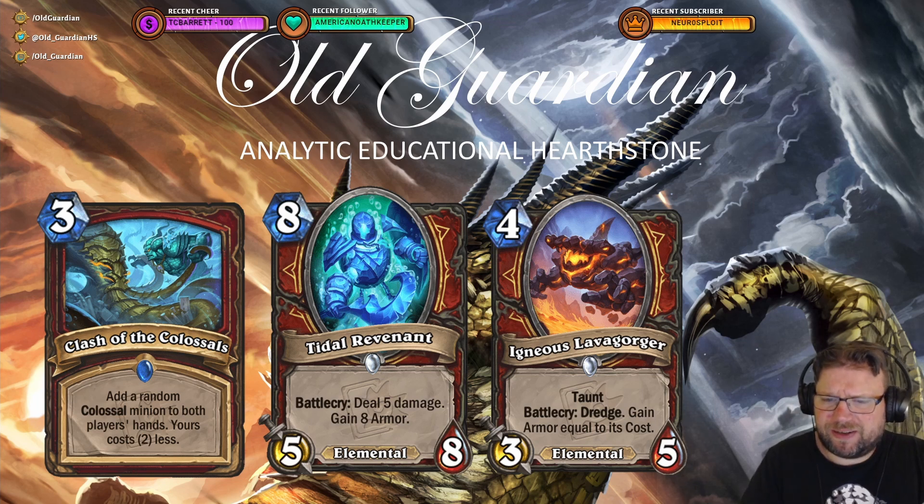And then we have Igneous Lavagorger, a four mana Elemental, 3/5 with Taunt. Battlecry: Dredge, and gain armor equal to its cost.